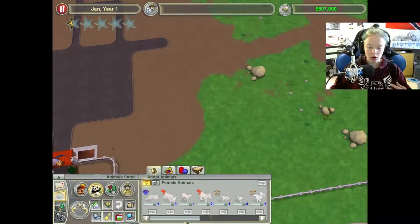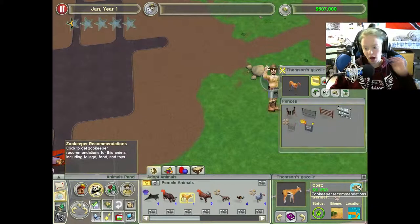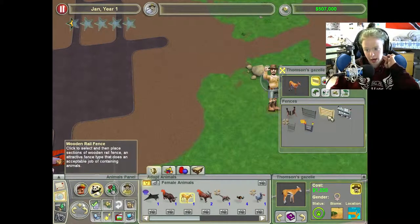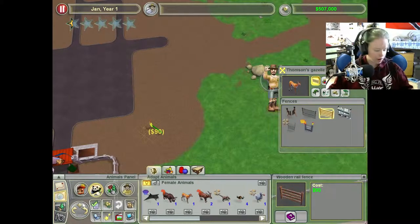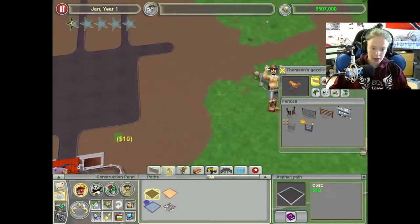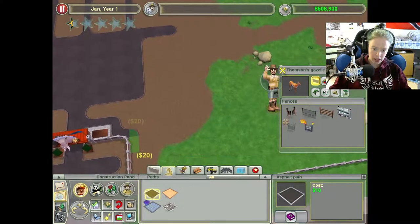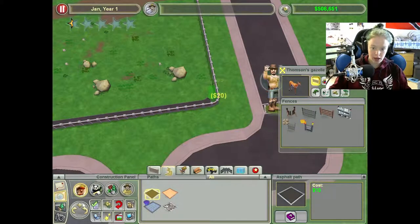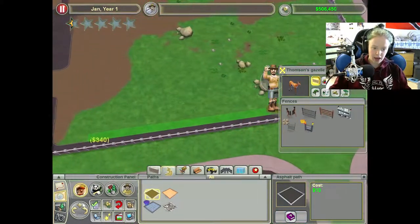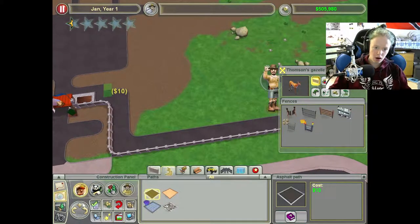This is challenge mode — you don't actually get access to all the animals right away, you actually have to wait for them. Usually I would play this in freeform mode just because it's unlimited money, but I decided to challenge myself, even though I've never actually beat challenge mode. I always end up running out of money, but it's fine.